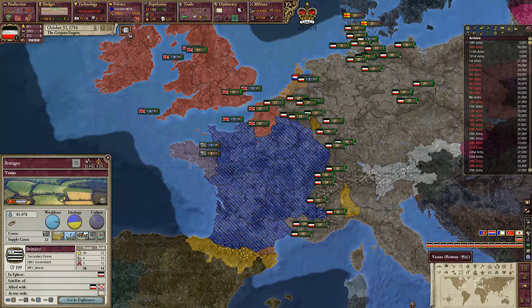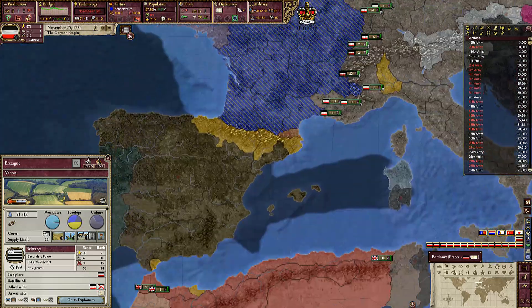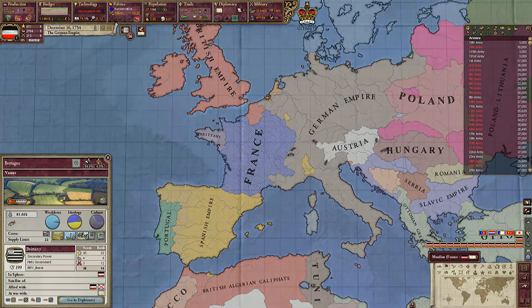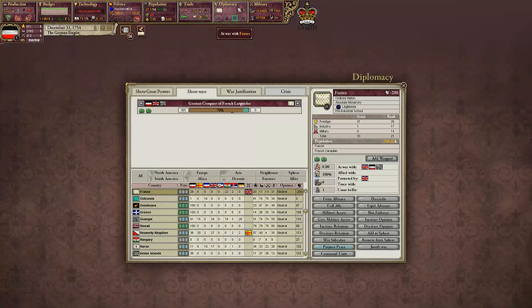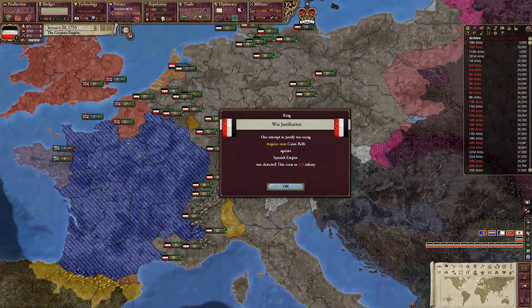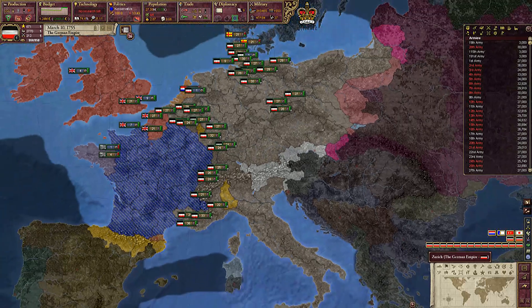Brittany will never become a great power, so should I even take them? I think so because it's a dream. Okay they're still asking for peace — how close are we to getting it? We are quite close. Oh that was a lovely infamy hit — I thought it was going to be like eleven or something. Oh it's so nice.